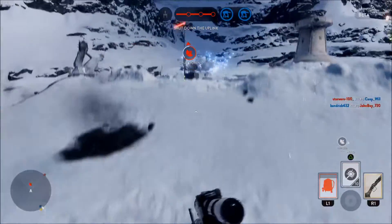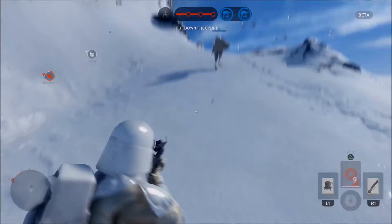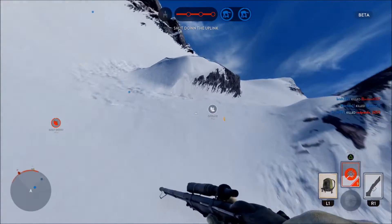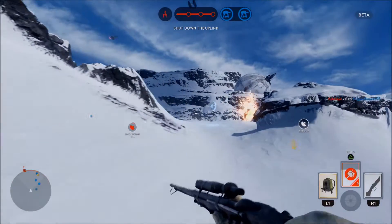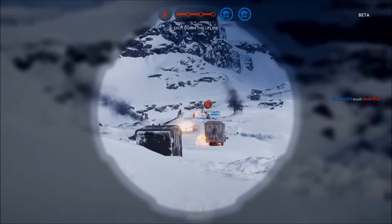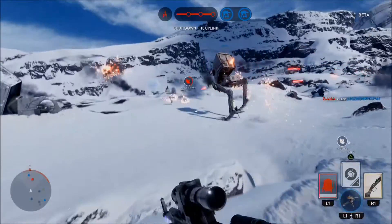As you level up, you unlock cards, and these cards go into your hand — right there in the bottom right of the screen. On R1, I have equipped this sniper rifle — it's a single shot, you shoot it, then you gotta wait for it to cool down. On L1 I got a jetpack, which you've already seen me use. And then the middle one is some kind of power, some kind of strategic advantage thing.